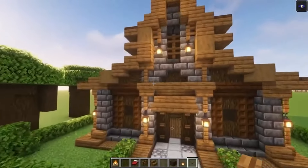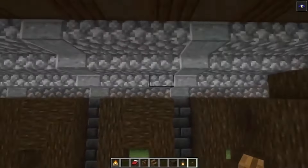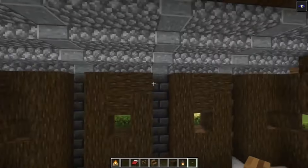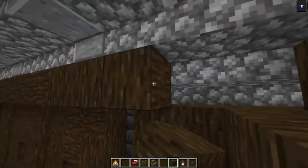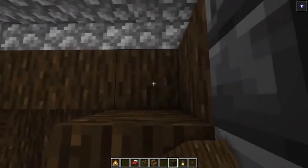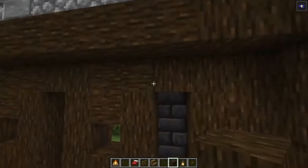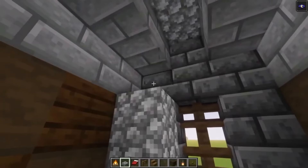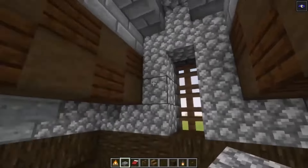Now let's move in and start working on the interior. Before I forget, you want to add some buttons over here as well. We've got actually enough space to work with. The first thing we're going to do is fix this ugly roof. We need to go in again with some stripped dark oak wood — we're going to go up, go across. Now you want to add a block over here as well. Then we're going to add in some slabs, going in line with these blocks and building in the same shape, just to make sure that the roof is at the same line. Now we can do the same thing on this side.